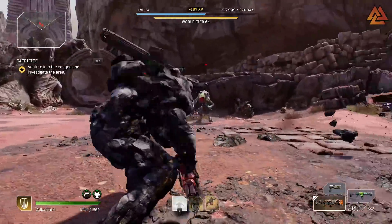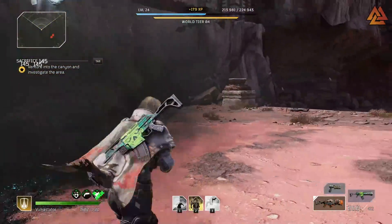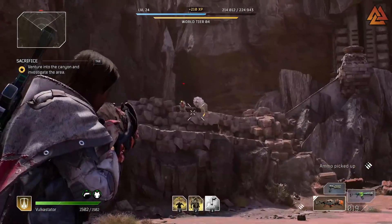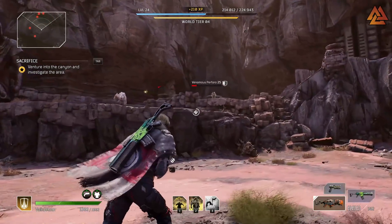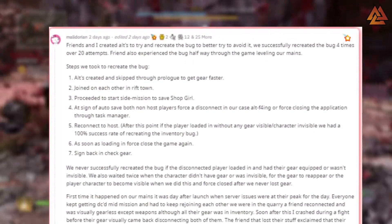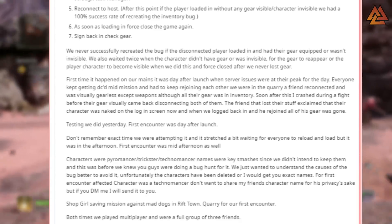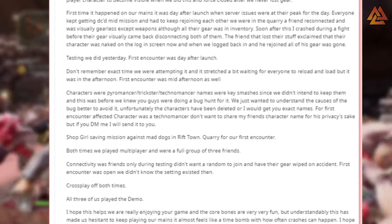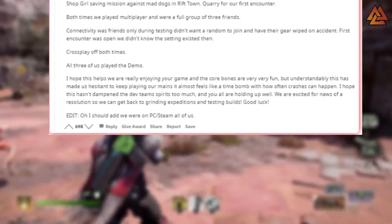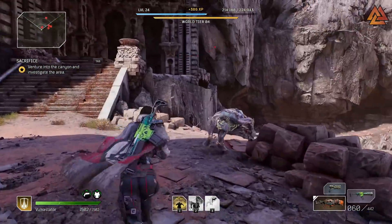A big shout out to the Maladorian, who got a bunch of awards on this Reddit post. This individual and their friends created alts and tried to recreate the bug to better understand and avoid it. They were successfully able to recreate the bug four times over 20 attempts, which is a pretty decent success rate. Their friend also experienced the bug halfway through the game when leveling their main. Here are the steps they took: they created alts, skipped the prologue to get gear faster, joined each other in Rift Town, and started the side mission to save the shop girl. At the point of autosave, both non-host players forced a disconnect via Alt-F4 or Task Manager, then reconnected to the host. If the player loaded in without any gear visible or their character was invisible, they had a 100% success rate of recreating the inventory bug.